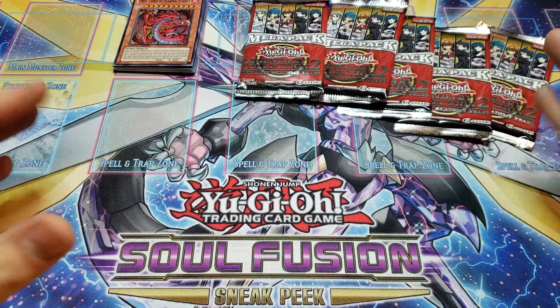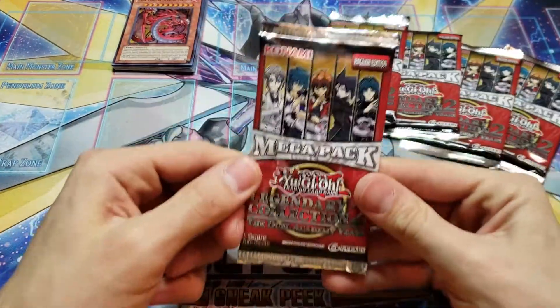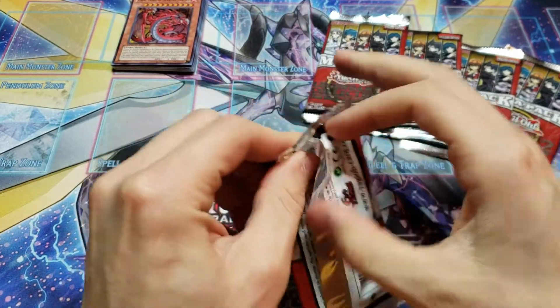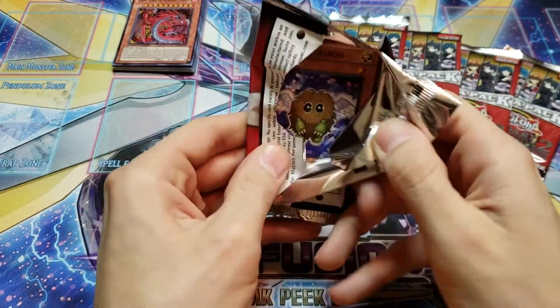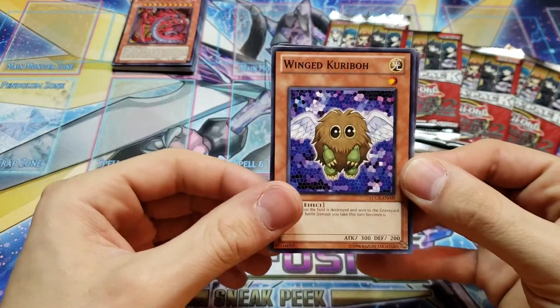I think the best reprints are definitely going to be the Lord cards: Searing Flames, Phantasms, and Striking Thunder. Pretty sweet promos, but you know what's going to be more awesome? Opening these Mega Packs. Let's go ahead and start with our first one and see what we can pull. Right off the bat, we have a Winged Karibo.